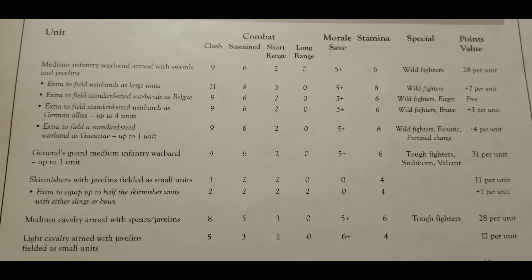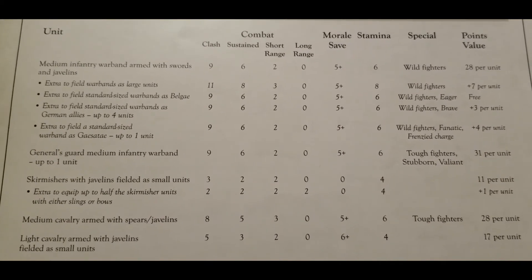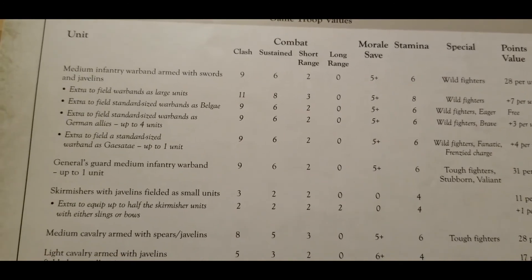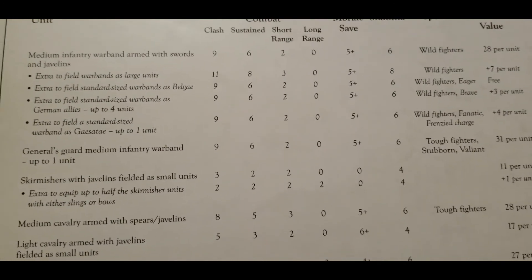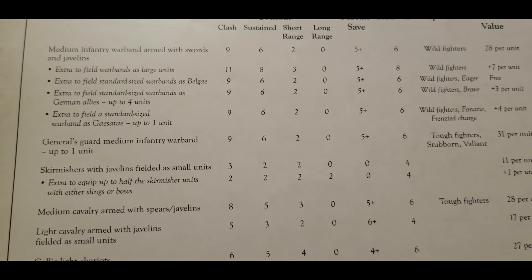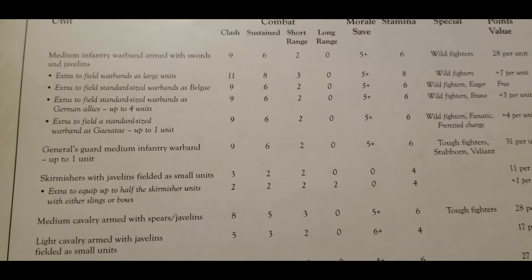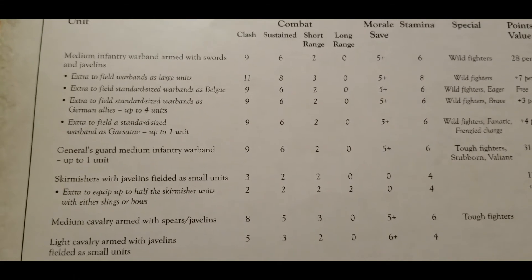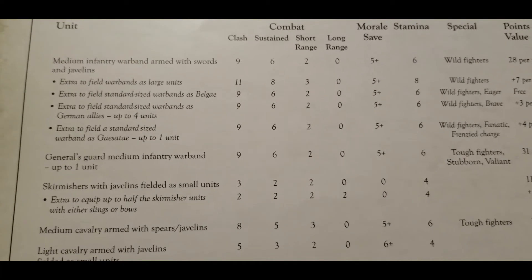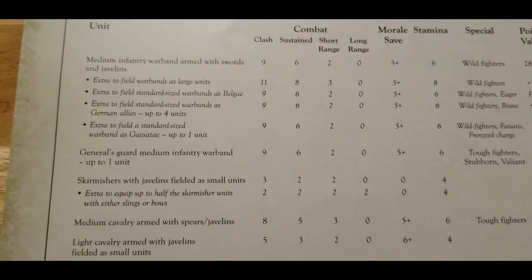Going into your bag of tricks beyond standard units, taking that one unit of Gaesatae and maybe a couple of large units for even more dice can be very scary. You can't really play defensively with this list since you lack long-range options, so it's all out aggression — but still with some thought. A pure human wave might work, but trapping the enemy on their side of the table and preventing flanking maneuvers is advisable.